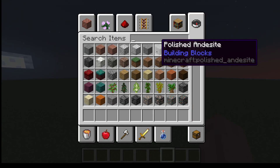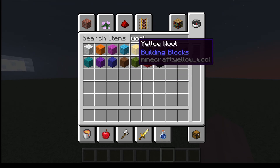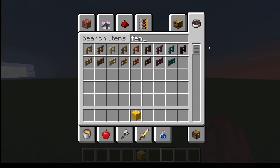The first thing you're going to need is wool — any type of wool, but I usually use yellow. And then a fence; any type is fine. Let's do crimson.